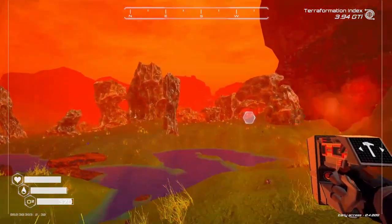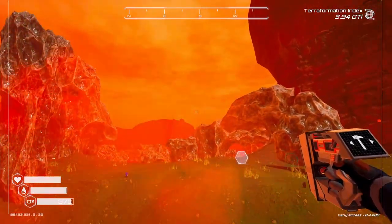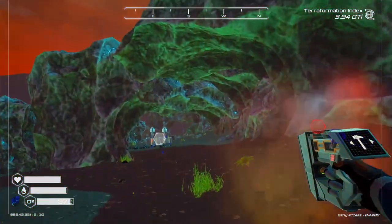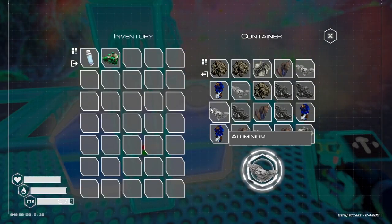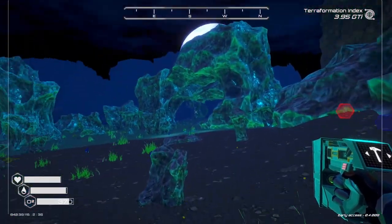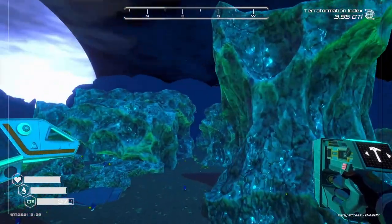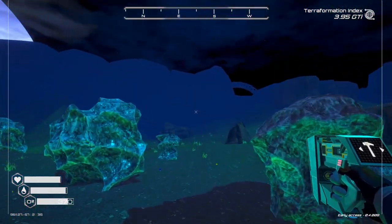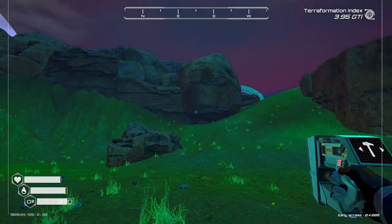If we go this way, we're going to go over towards these — they look like aluminum spires. You can set up tier one extractors here to get your aluminum. As you can see, get your aluminum there. And if you fly through the aluminum area...